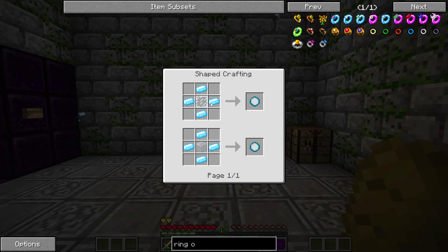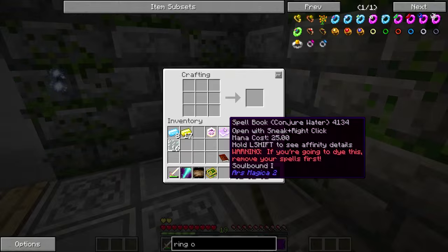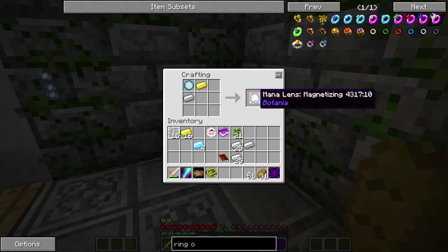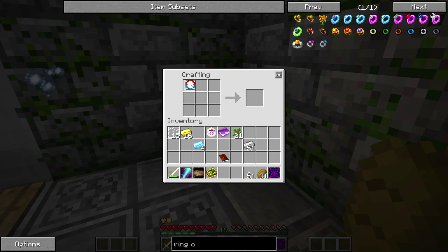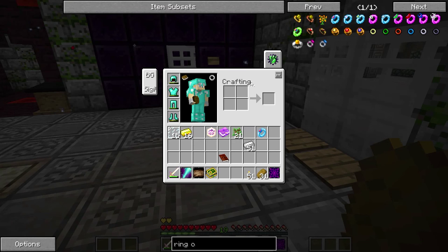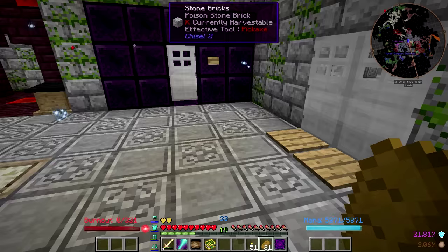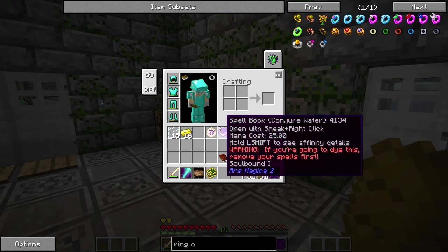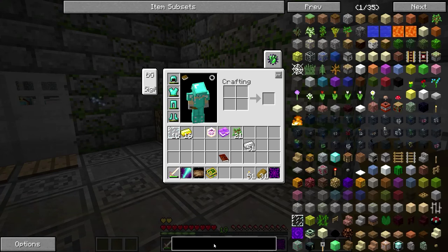It's actually pretty easy to make — you just need a Mana Lens. That's just four Mana Steel Ingots with a Glass Pane in the middle, and then a Gold and Iron one to make the Mana Lens Magnetizing. And there we go — we now have a Ring of Magnetization. We can put that in the Baubles menu. I don't actually have my Mana Ring on me at the moment, but that's fine.